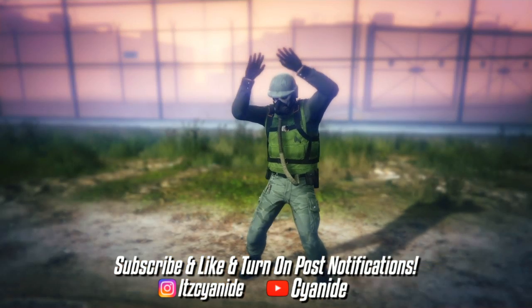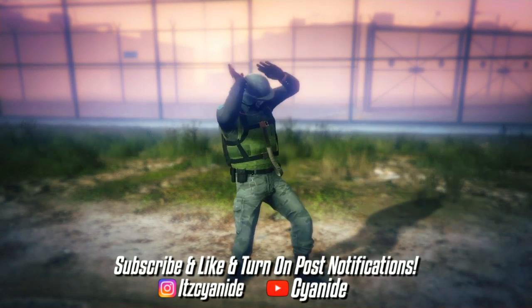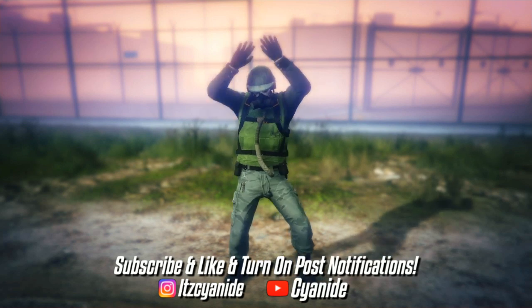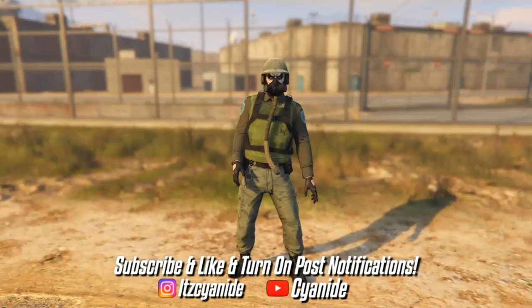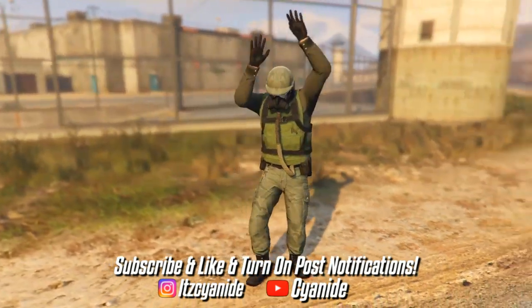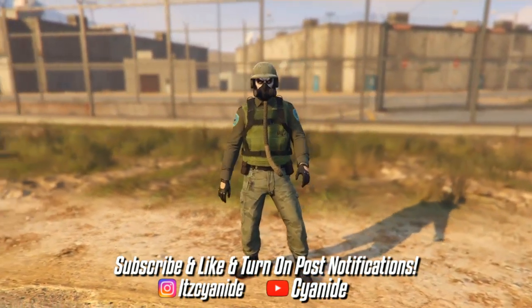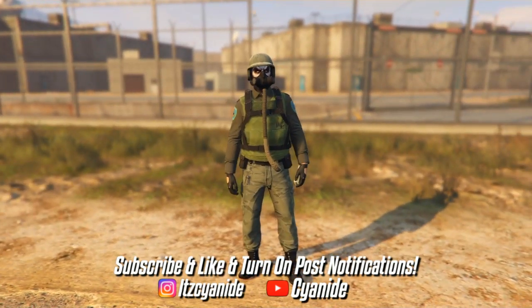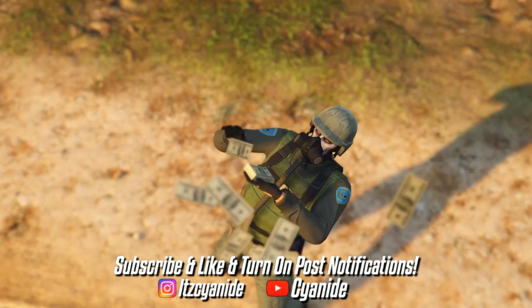What is up guys, it's your boy Cyanide here back again with another GTA 5 outfit video. Today I'm coming at you with this nice green tryhard outfit after the 1.50 update. Before I start, keep in mind this is the moment you guys have been waiting for — a lot of you have been asking me to drop outfits that don't require the transfer glitch, so that's what I'm bringing. This means you will not be losing any outfits if you do this outfit right here.